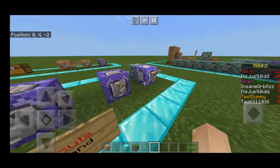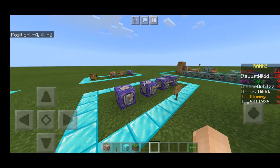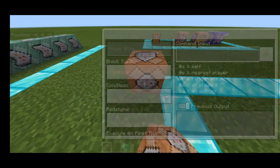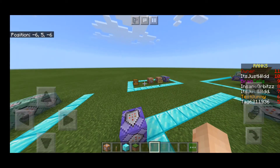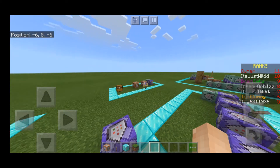That's kind of the four slash execute examples. You can execute nearly any command - any command that is not like a player command, so it's not like give at P or anything. It's fill and then coordinate. You can execute that fill command at a player instead, sort of fill near a player like I did there.